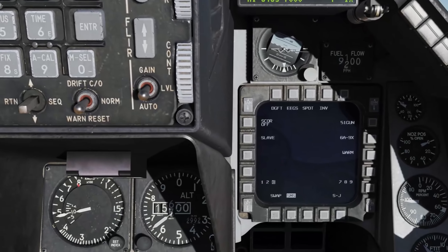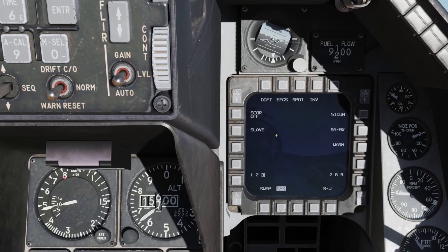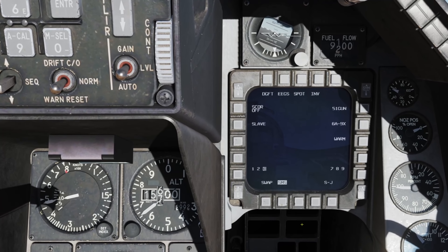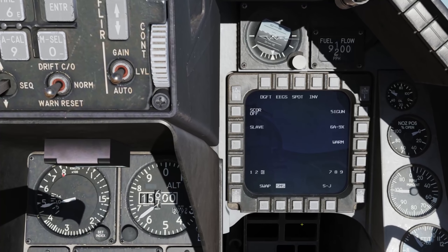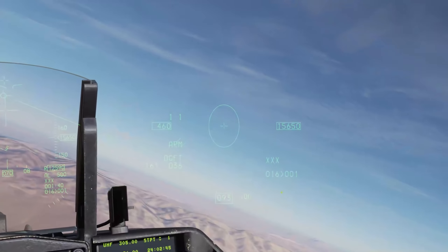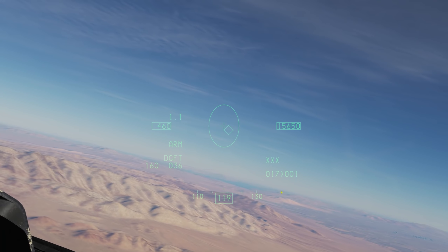Coming down to the SMS, for the AIM-9 we have two different modes. First, in slave mode, it will automatically slew or slave the AIM-9 seeker to the contact locked by the radar. Or we can go to boresight mode, and the seeker — as long as it's within the gimbal limits of the AIM-9 — will follow wherever you look.